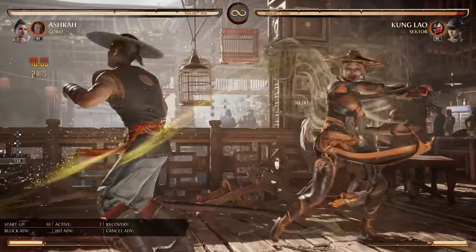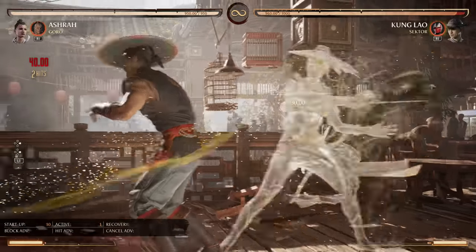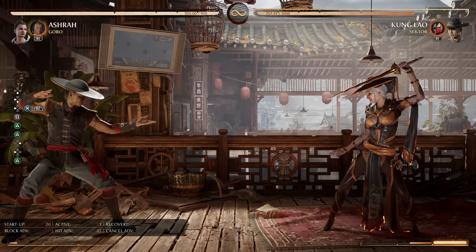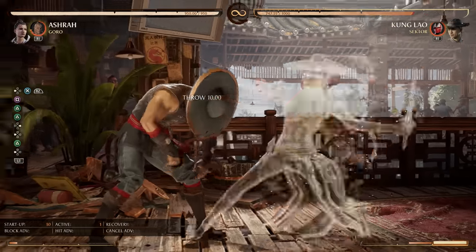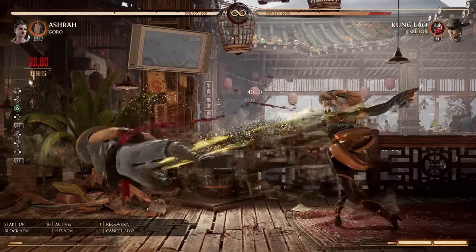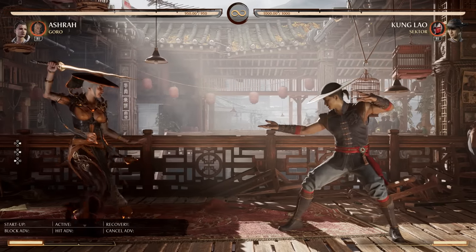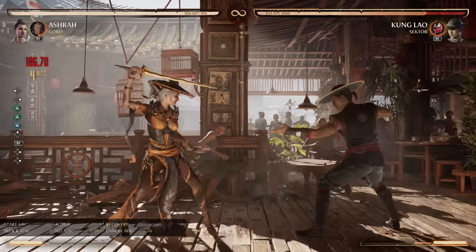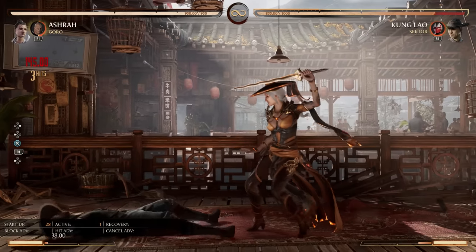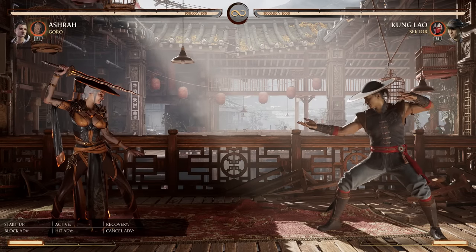Goro also lets Ashura combo off her back throw. If timed right, he'll launch the enemy right into you. When you interrupt the throw with a cameo, the combo will be heavily scaled, but that gives us 24% off a back throw that normally does only 11% — thanks to Goro. That makes Ashura a grappler-light: her back throw is now much scarier because you'll lose about a quarter of your life every time she lands it with Goro up. He also lets her get damage off strings that aren't special cancelable — where normally you'd get nothing, now you get a full combo.